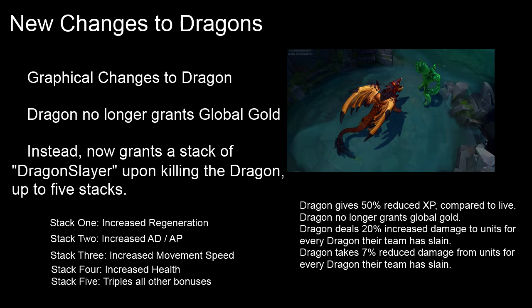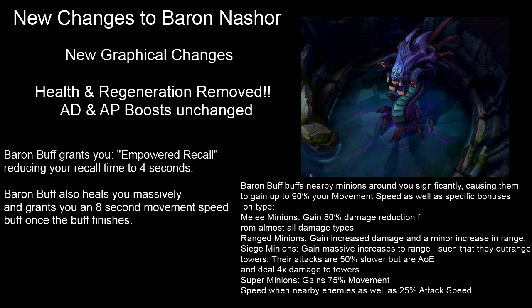Next are the changes to Baron. I love how good Baron looks — just like all the cinematic clip scenes. There have been some graphical changes, and health and regeneration have been removed from the Baron buff. The AD and AP boosts remain unchanged, but health and regeneration have moved on to Dragon. The old Baron buff let you camp outside an enemy base, regen through a bunch of poke, then go in and dive turrets or take inhibitors for around five to six minutes. Now Baron buff instead grants you an empowered recall — shortened from eight seconds down to four seconds — which gets you back to base quicker.